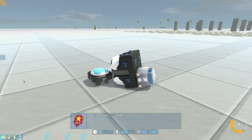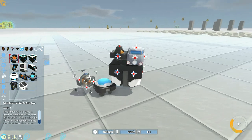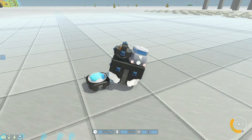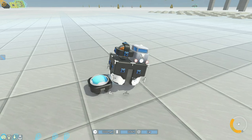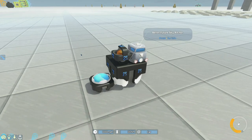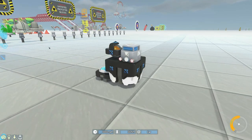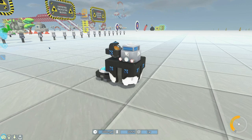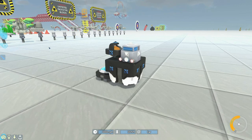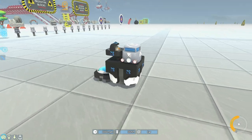Greetings Sir and Sirettes and welcome back to TerraTech with me Lathrix, and welcome to the first episode in which we take a proper look at the Sky Anchor. In the previous video I had a quick look at it and it looked absolutely amazing, although I was a little bit upset about the altitude — it didn't really allow us to stay particularly high in the air, mostly because the Sky Anchor itself will slowly pull you back down if you go above a certain height.